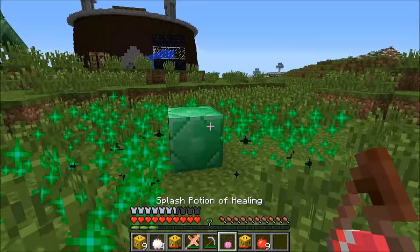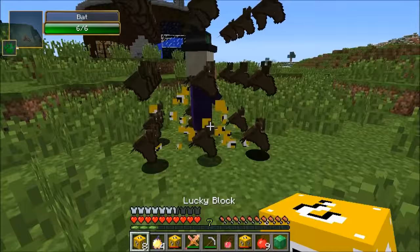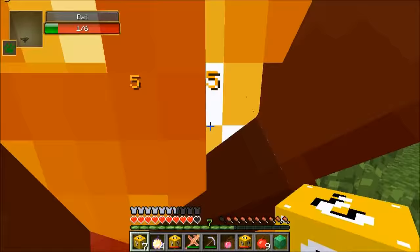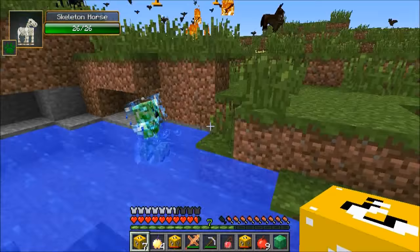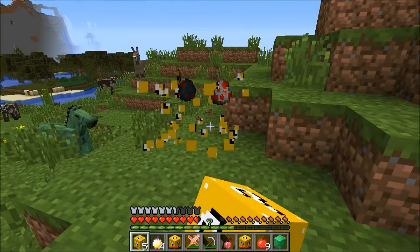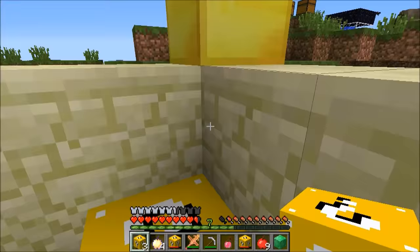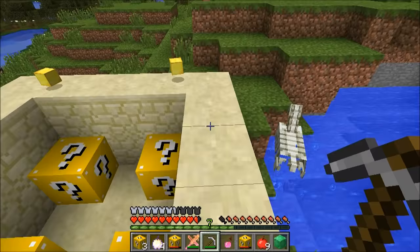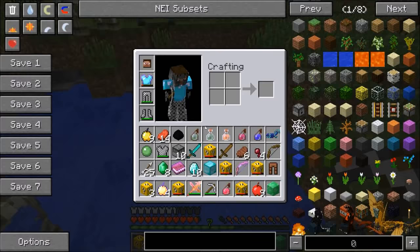An emerald drops from the sky — things are turning around. Can't afford the armor set yet though. Still have about 10 blocks to open. More dragon eggs, spawn eggs, and then another tower reward — 27 emeralds and more gold and lucky blocks. Lots of bats spawning around.